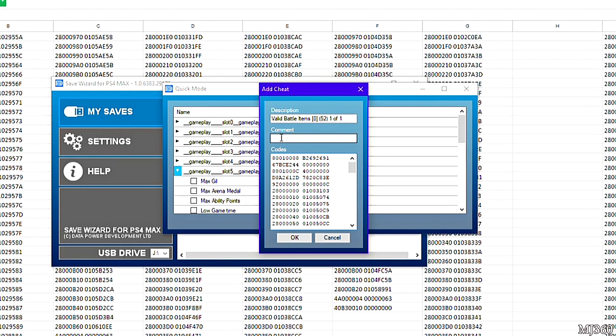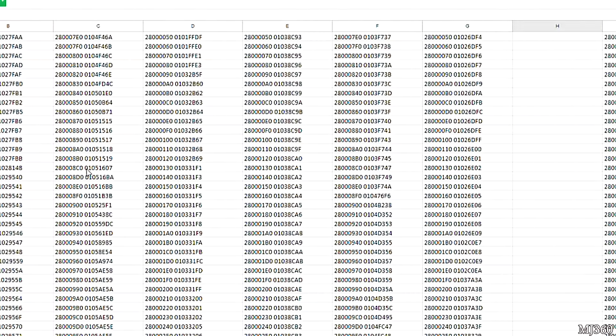That is literally how you add cheats in Save Wizard. Hopefully we don't have to do too much of this because spending $60 on a save editing tool should come packed with a lot of codes already. Unfortunately, Final Fantasy 15 was a bit of a disappointment on this tool — it didn't really have the cheats we wanted. I think they went a bit lazy on it because of the huge file size for the save data. But for the most part this is how you add cheats: it's just copy and paste.